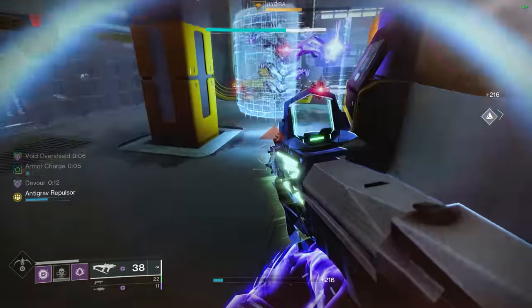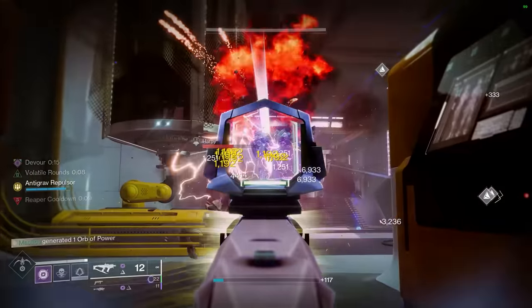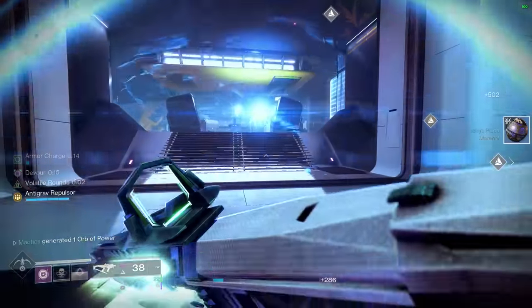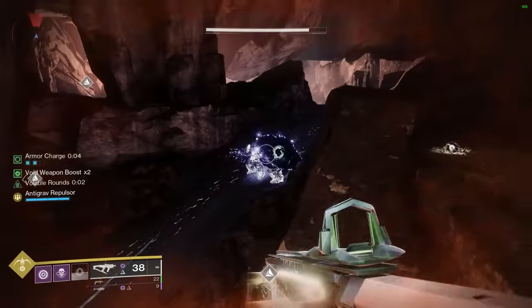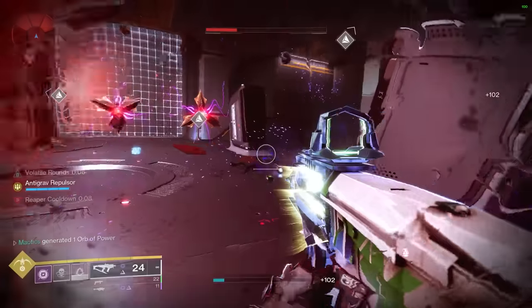While wearing Gerfalcon's, upon exiting invisibility, you receive volatile rounds on all void weapons for 10 seconds, allowing for massive burst and AOE damage to anything that you hit. And what's more is that any weapon that fires volatile rounds also intrinsically inherits anti-barrier capabilities, which is not only fantastic for busting barrier shields without the need for any seasonal artifact mods, but any shields for that matter as well, like phalanx shields, hydra barriers, and even Vex Hobgoblins in their immune healing form.